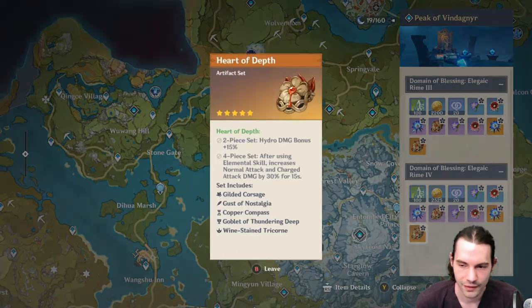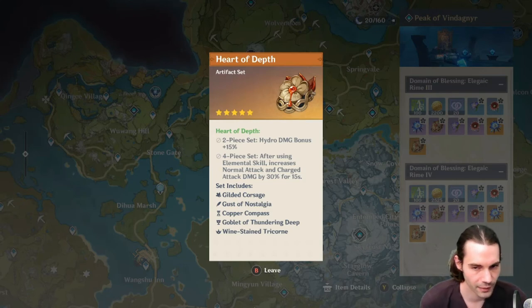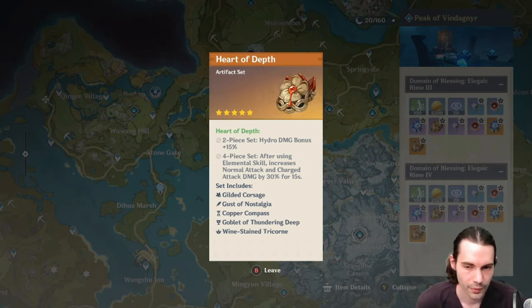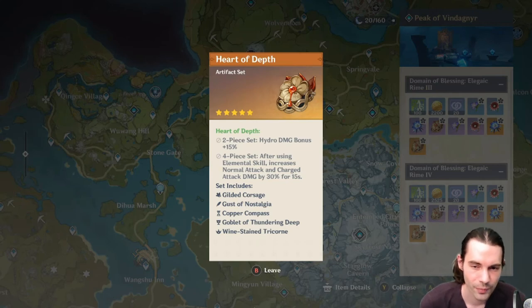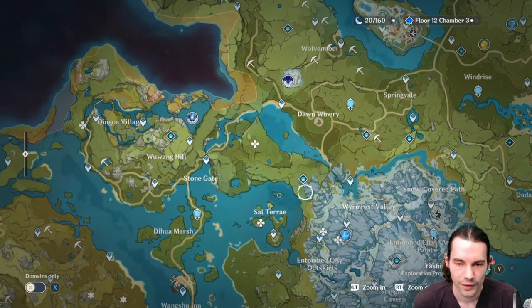The Heart of Depth set increases hydro damage bonus by 15% for the 2-piece. The 4-piece: after using an elemental skill, increases normal attack and charged attack damage by 30% for 15 seconds. The 2-piece is solid on hydro characters. The 4-piece is for offensive carries like Childe or a DPS Mona.